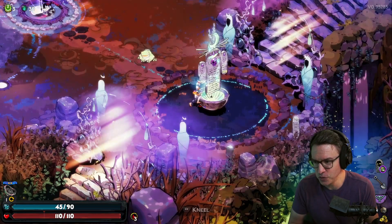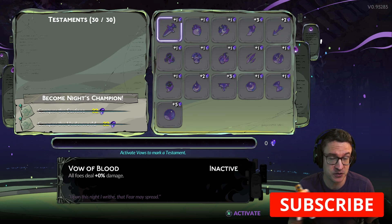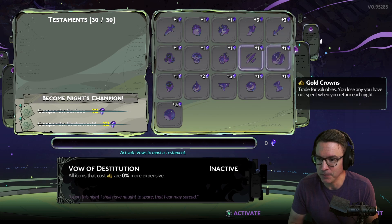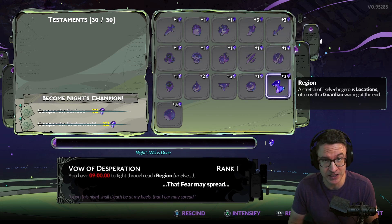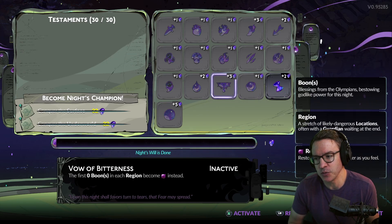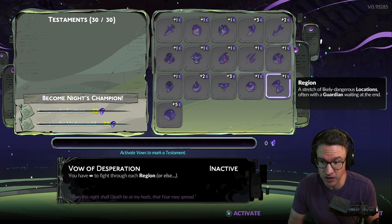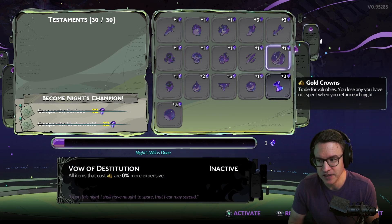I'm going to go through what I think are the easiest ones — the ones that you can do pretty much without any problem, kind of like free points. I always start down here with Vow of Desperation. I think you can do nine minutes per biome. Now there's two different ways of thinking about this. You can do things where you go as slowly as you need to, in which case you would not use Vow of Desperation at all, but I like to use one or two levels of it. I think seven minutes is okay if you're going fast.